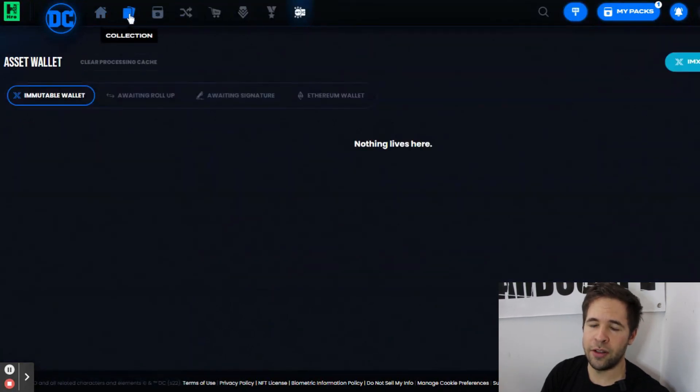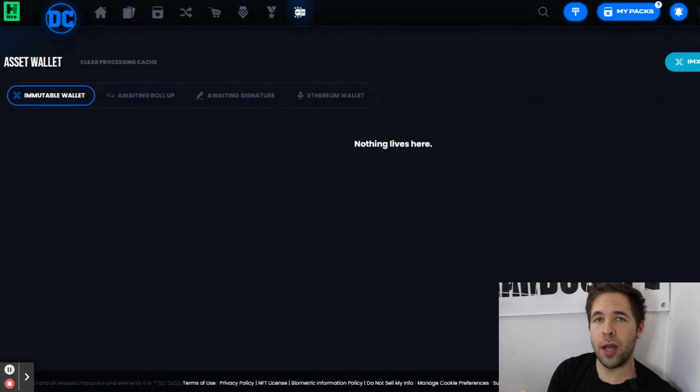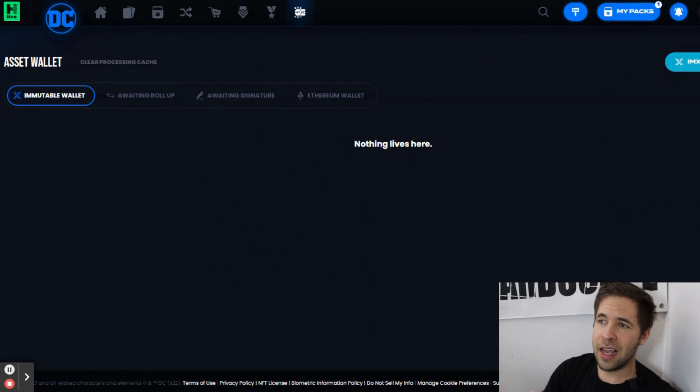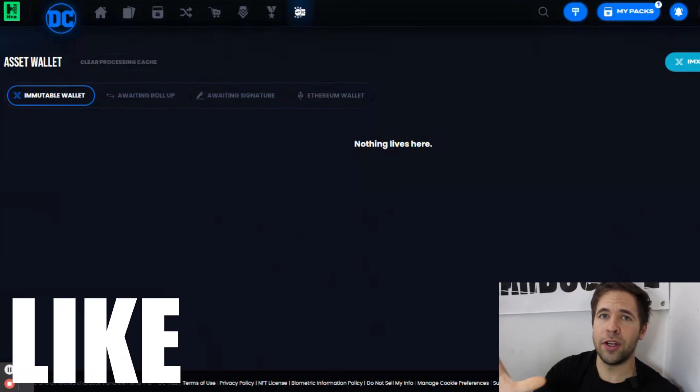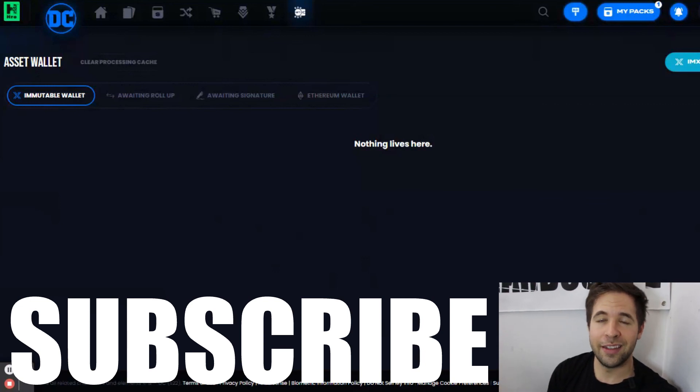In the Asset Wallet, if you went into your collection and put it onto Immutable X, you would see it here, and then go into the Immutable X marketplace to purchase or sell your cards for a variety of crypto. That's everything you can do with Hero right now on this platform. The web platform is much easier to navigate and use — I highly recommend going through it, and it does not cost you extra fees. If this video has helped you, please give it a like, leave any comments or questions in the comments section below, and subscribe to my YouTube channel for more content like this.